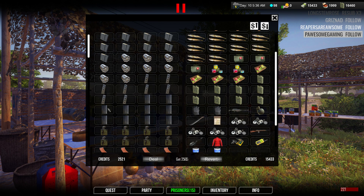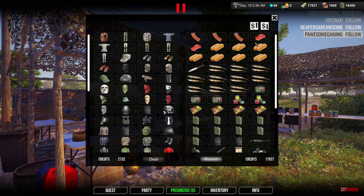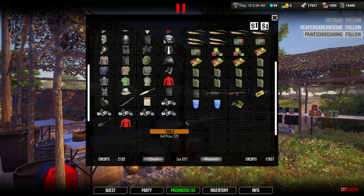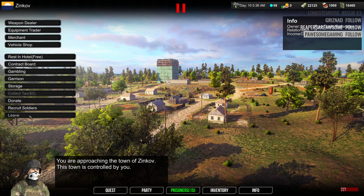Let's get rid of one of these vests - does that put us over slightly? It does. Got rid of all the vests finally. We're back up to 22,000 pretty quickly. We're gonna have to pay our troops at around 6 a.m. or something like that, so that works out pretty good.